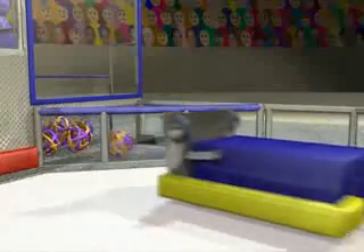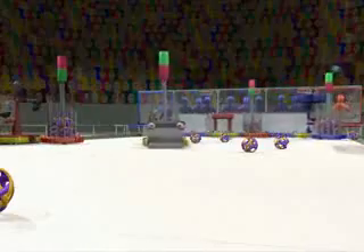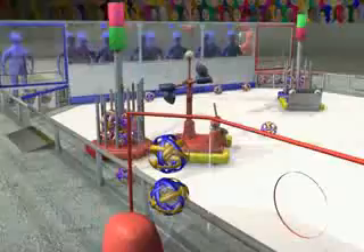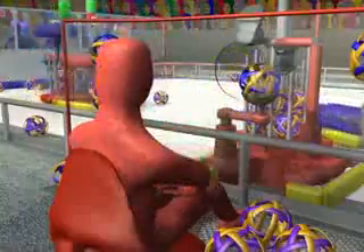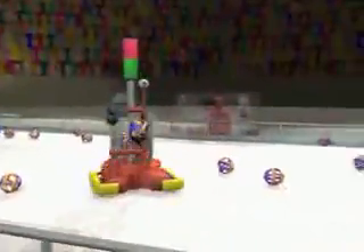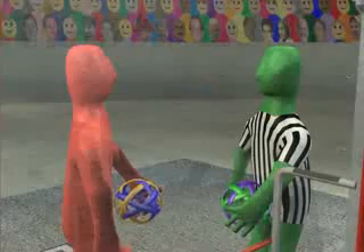Robots can also recycle game pieces back to the payload specialists. With a low-friction playing surface, robots will slide easily and high-speed collisions will be common. Bumpers are necessary to prevent damage. The outpost payload specialists can also deliver special empty cells to their robots. The robots then deliver these empty cells to their fueling stations, where the empty cells are exchanged for supercells.